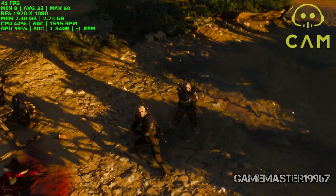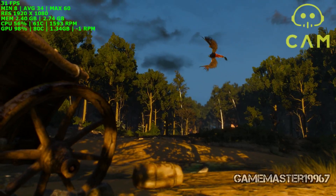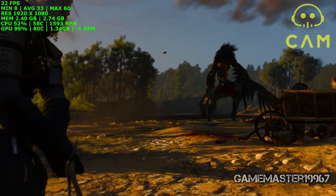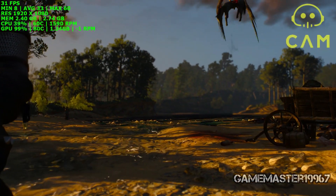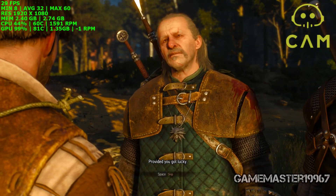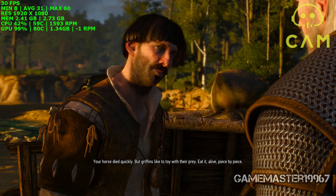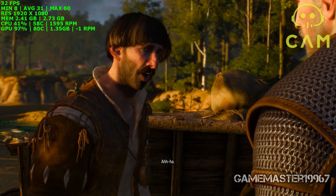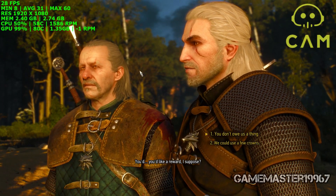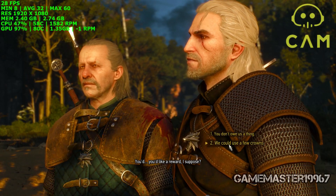The cutscenes are locked at the same frames per second as gameplay. And in the cutscene your horse just died quickly — the griffin likes to toy with its prey, eating it alive piece by piece. Overall this is very smooth in 1080p at 30 frames per second.